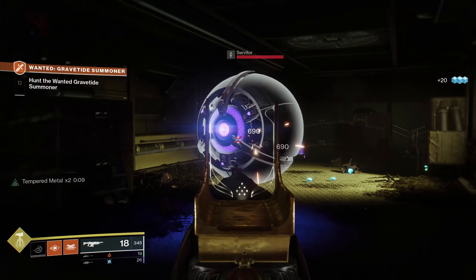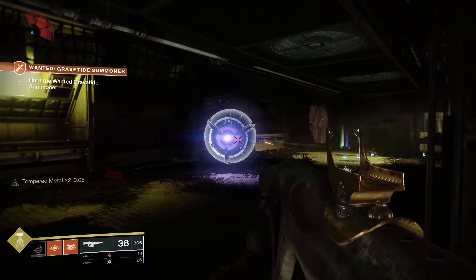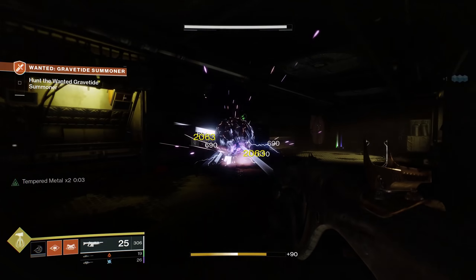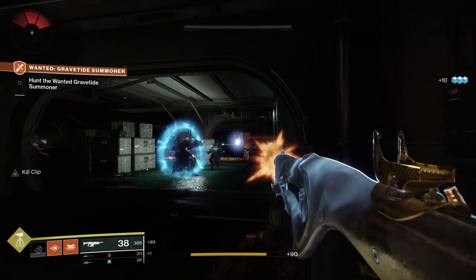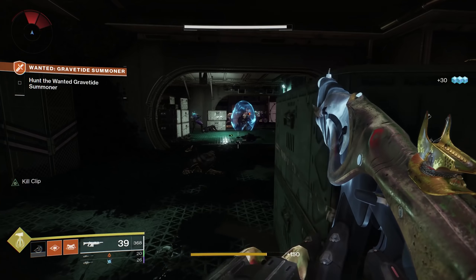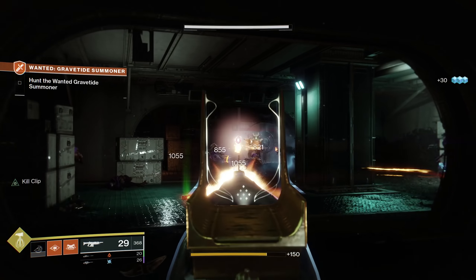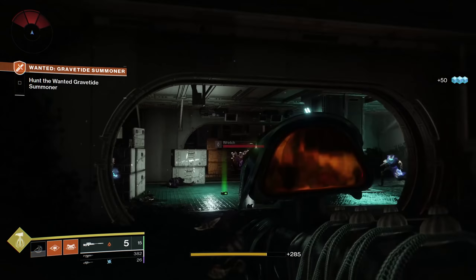Once you peek around the corner, you're going to have your token dude of the week who is wanted and is almost dead but not quite. So he will be over there doing his thing. Things do die a little bit quicker now, as you can tell — I do a bit more damage to these guys. Oh, hi Servitor! You just feel like appearing out of thin air? Fine with me.